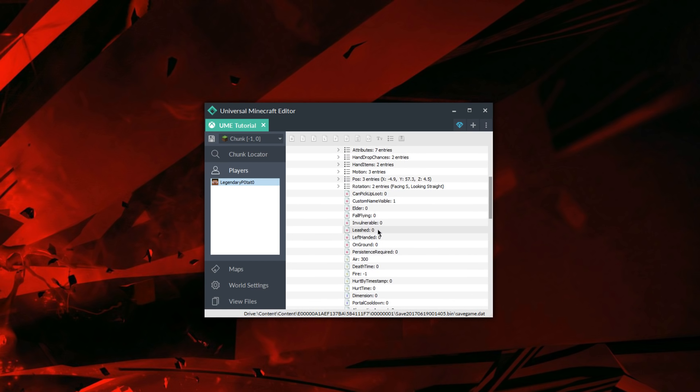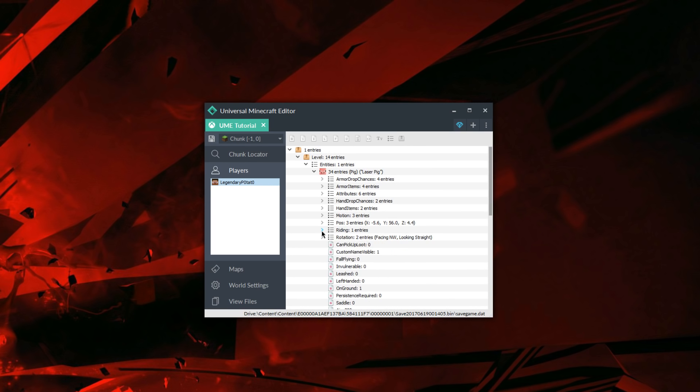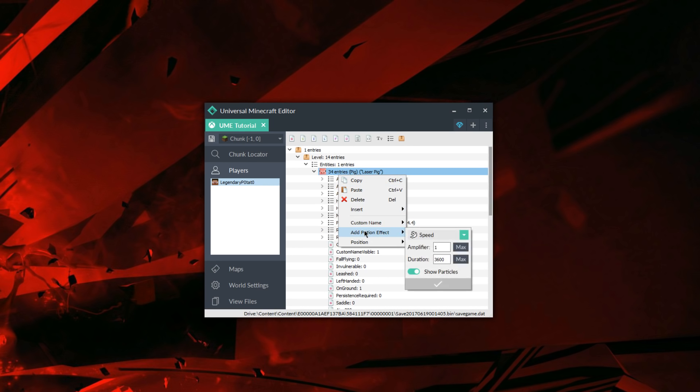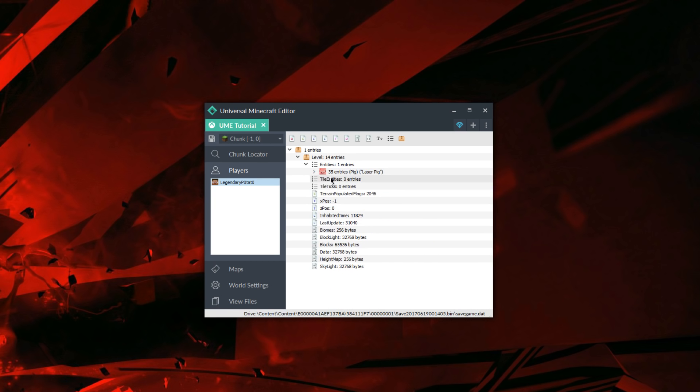This is just a simple example; however, you can stack as many entities as you'd like. I'm also going to add a custom potion effect to the pig so that he has speed, so he goes a little bit faster. You can add whatever potion effects you like to whatever entities, so you can make custom bosses this sort of way. Once you're happy with everything, go ahead, exit, save, and load back onto the Xbox.